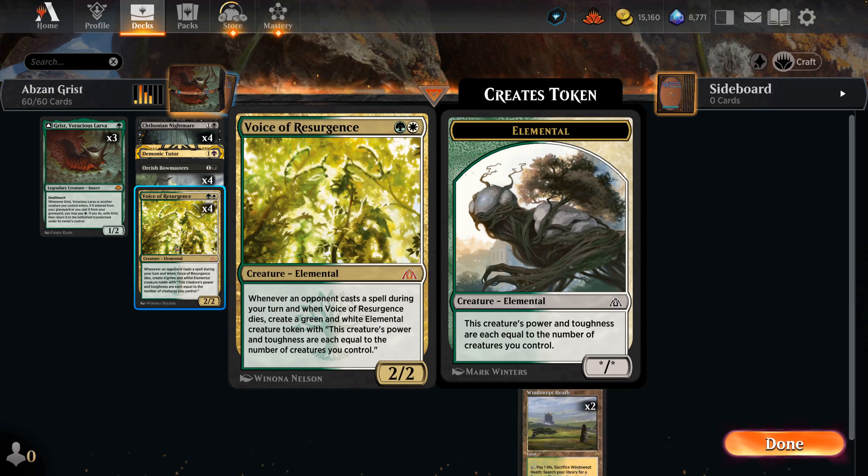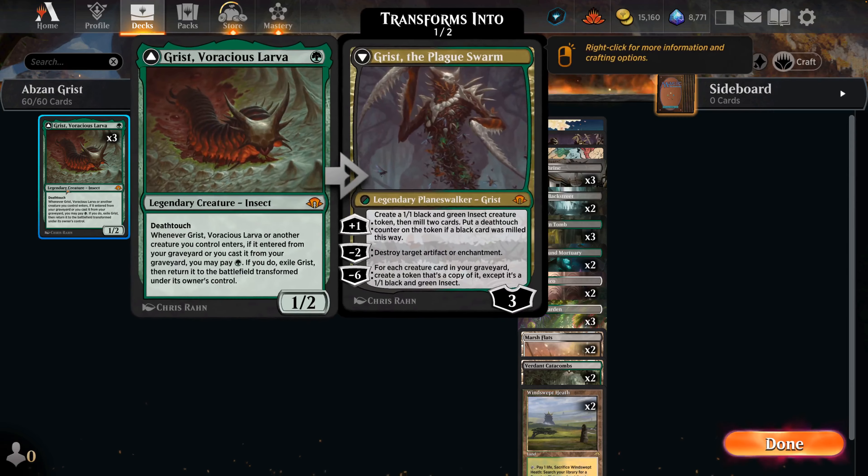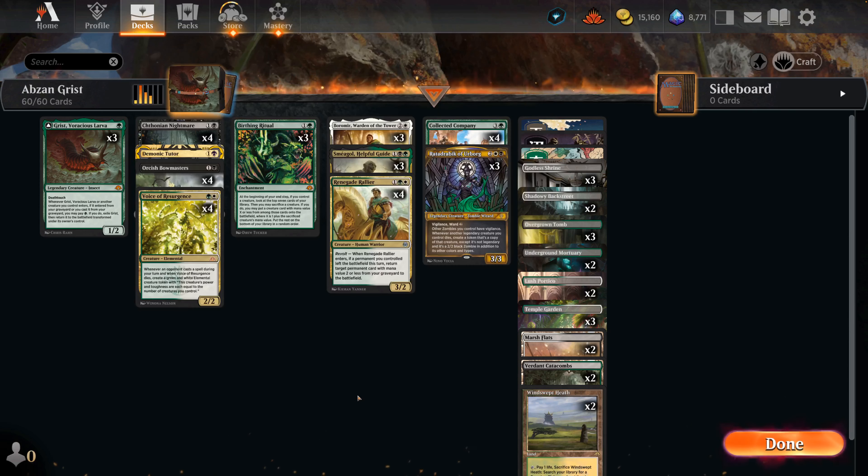The reason we want to do that is because the Voice of Resurgence token's power and toughness equals the number of creatures you control, which can be pretty darn big with all these creatures coming back, Bowmasters being around, and if we flip a Grist, making insect creatures to clog the board. That's one way to run our opponent over.